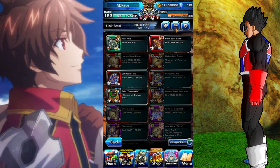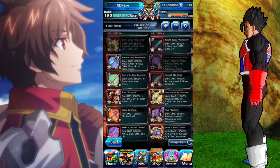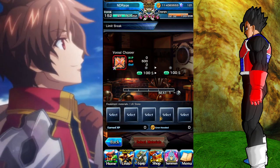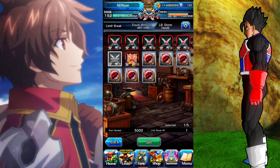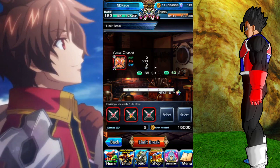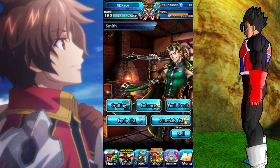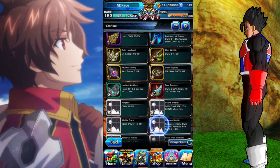Once that's done, go to Limit Break. Make sure you have this on Physical five-star, scroll all the way down, grab the one you max enhanced, and put all of the equips in. It takes 10 of these in total to max enhance this.